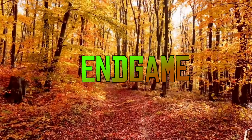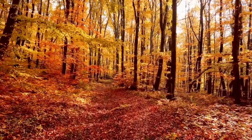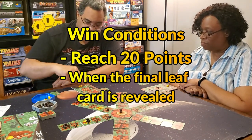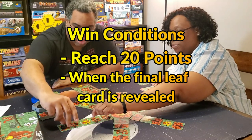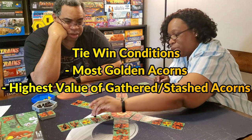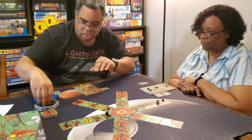Here's how you end the game. There are two possible scenarios. First, one player has buried enough acorns to reach 20 points — they are the winner. Second, when the final leaf card is revealed, the end game is triggered. Once the current round finishes and everyone has had equal turns, all players get one final turn, and whoever has the most points wins. In a tie, the player with the most golden acorns wins. If still tied, the player with the highest value of gathered and stashed acorns wins. If it's still a tie, it's just a tie.